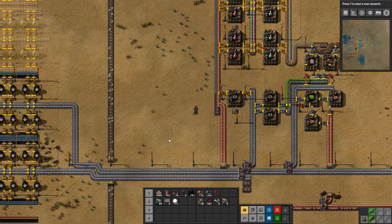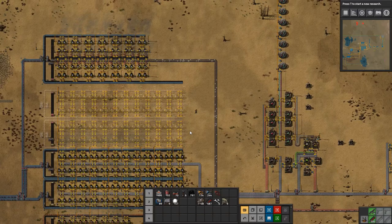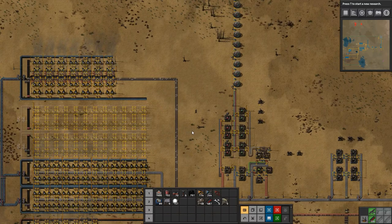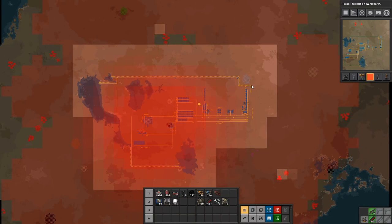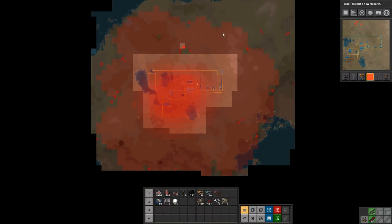Hey everyone, I'm Nog and welcome back to Factorio. In today's episode we are going to start setting up some military science production. Let's have a look at what has happened in between episodes. Last episode we started setting up this wall of turrets and I've run it all the way over and set it up down here, so we are now safe from our two hardest hit directions, which is from the top and from over here.